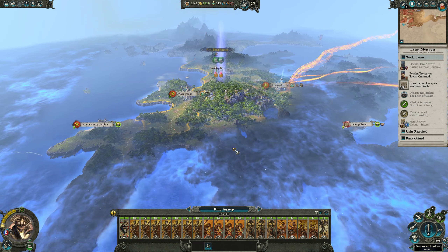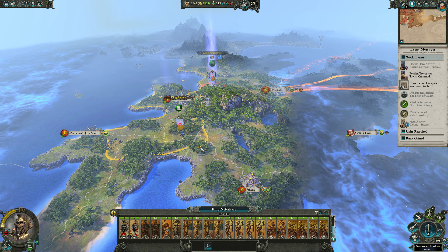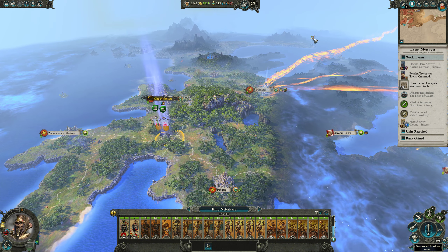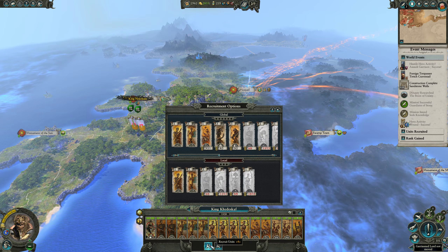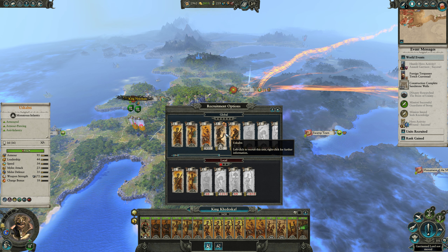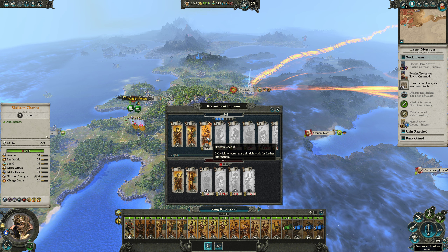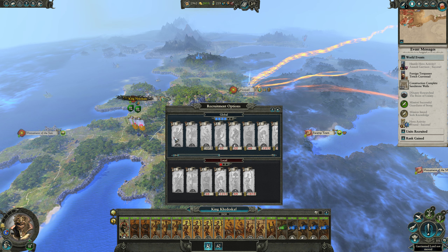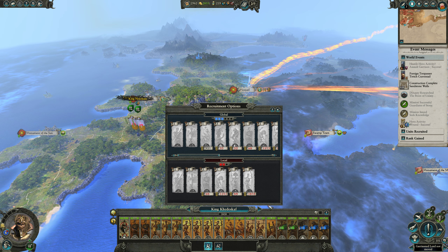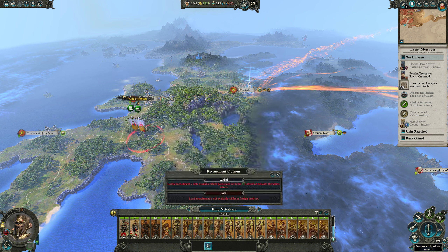We've got to come way down here - I guess we'll cruise this way. I am moderately nervous leaving just this guy up here. Let's get one more unit of spearmen, three, two, and then one more regular skeletons instead of a chariot. Yeah, this is kind of a really hodgepodge force.